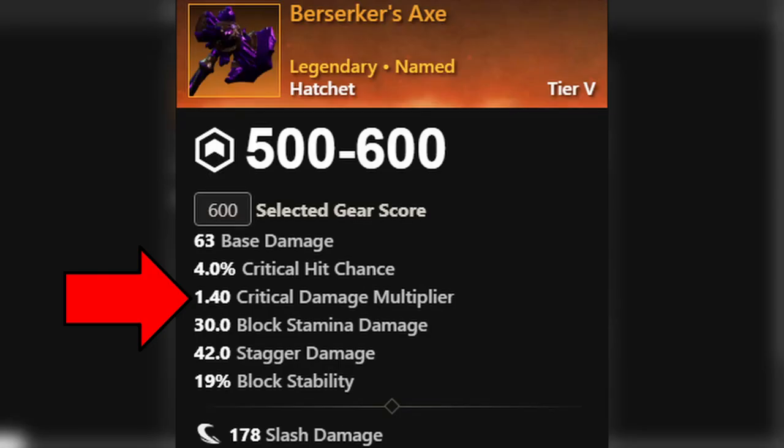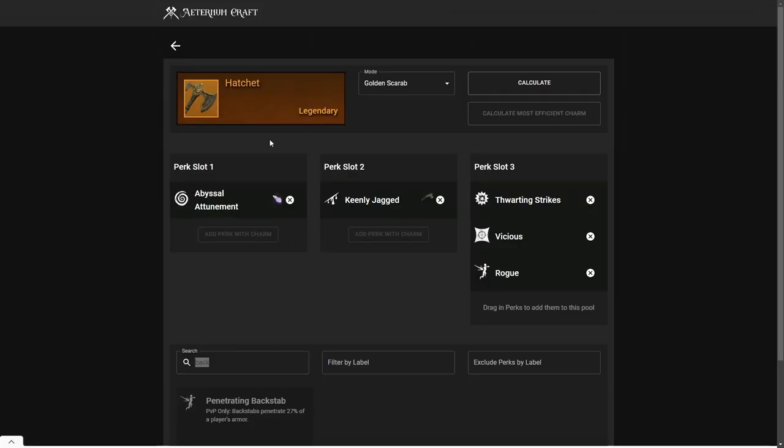Why would I recommend Vicious for the hatchet? The hatchet has a 1.4 crit multiplier, which allows you to do extra damage with crits. This means that Resilient won't negate Vicious, since the hatchet already has a 1.4 crit multiplier and Resilient basically doesn't apply to any crits above a 1.4 multiplier. So Vicious will work with the hatchet.